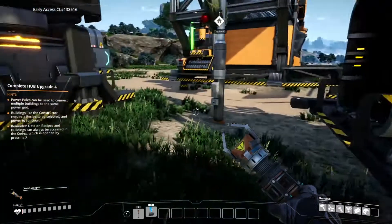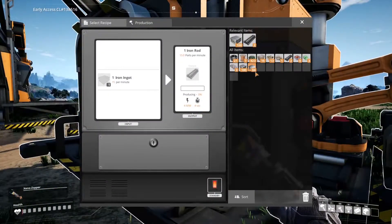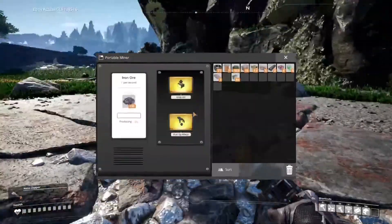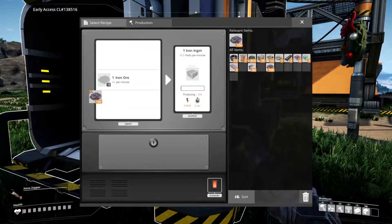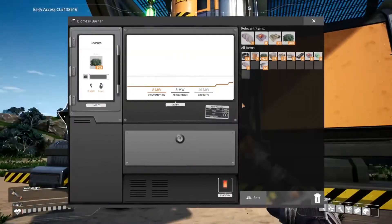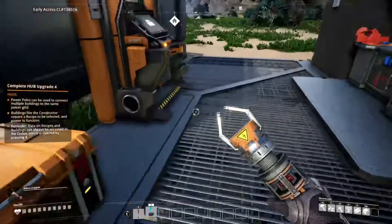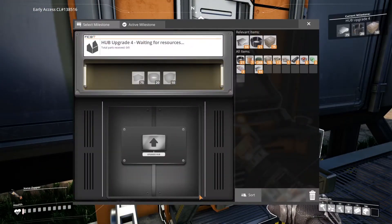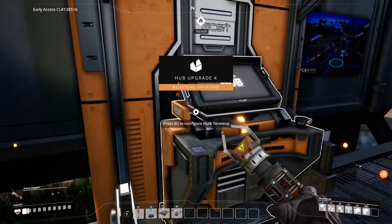I'm going to switch the constructor over to Iron Rods because I suspect that'll be the next requirement. We'll grab this iron ore and smelt it. Let's make sure the biomass burner has enough leaves to continue — perfect. Now we'll jump over to the Hub, trigger the upgrade, and hand over all our materials. Ba-bam!